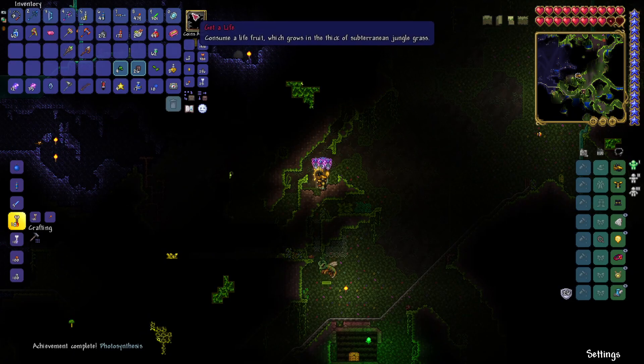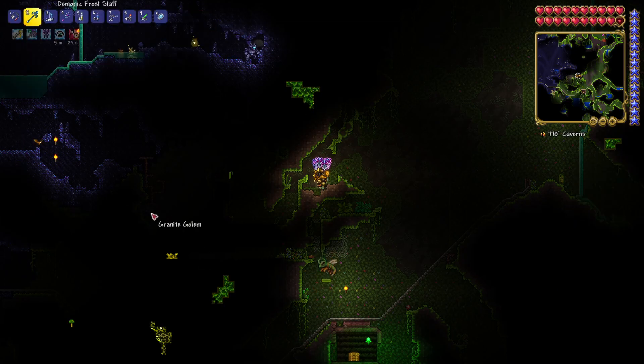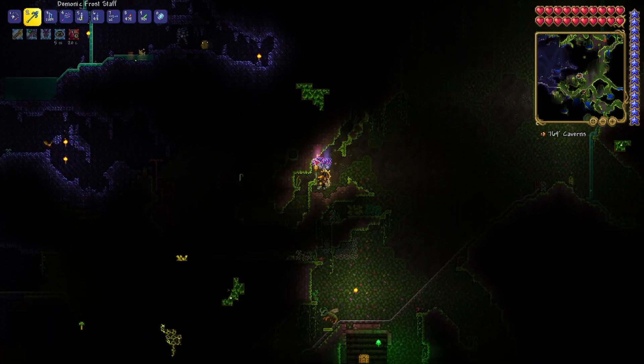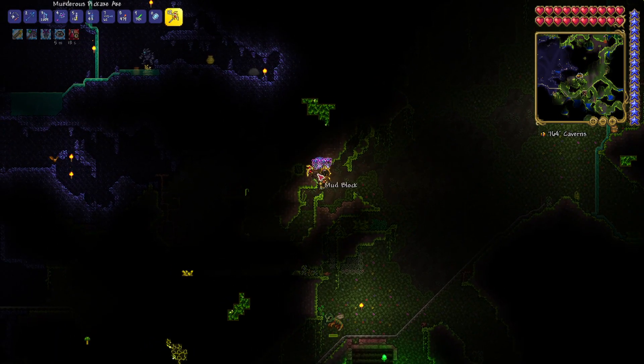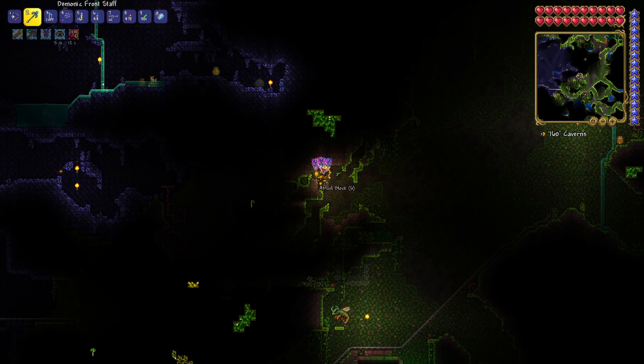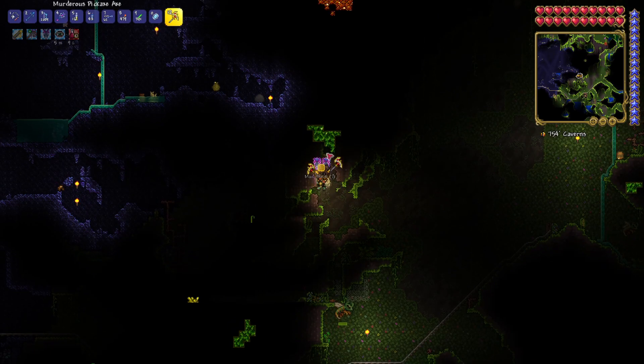The next mission is: consume a Life Root which grows in the thick of subterranean jungle grass. So we get an answer here — it's underground. Let me turn on smart cursor, that's probably smart.